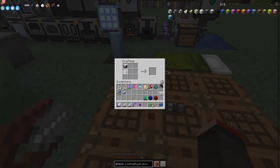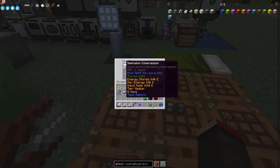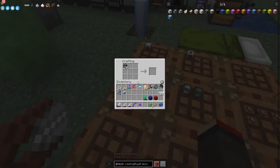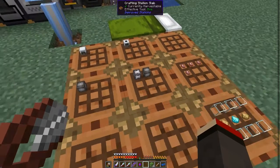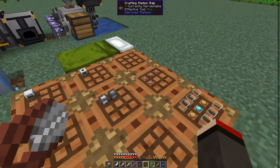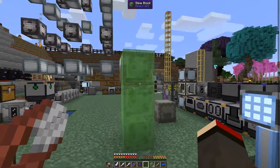We also need the implosion compressor set up — that's to make the iridium alloy ingots. We need 26 advanced machine casings for one of those multi-blocks, and 8 plus 18 is also 26 for the other one. So I'll set those up for next time.